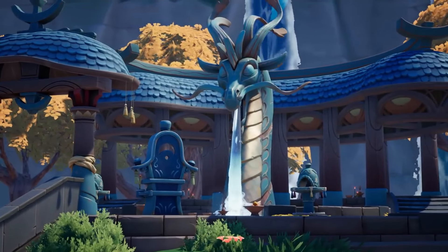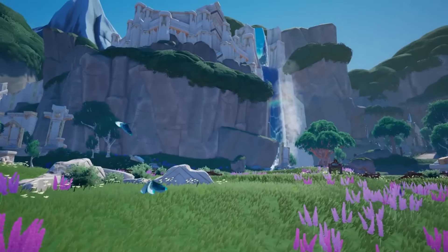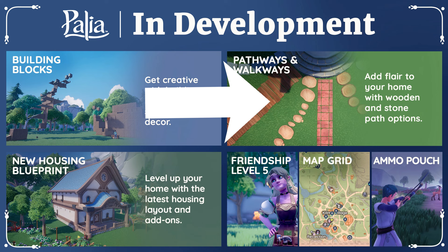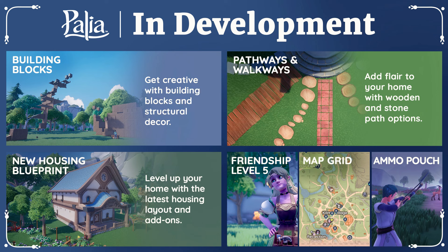If you didn't see something in this update that you were hoping for, do not worry — there is plenty more to come as the devs have also teased a roadmap of sorts. We don't have a timeline for these specific things as they are still in the works, but it looks like we're going to be seeing some very exciting decorative additions, one of them being building blocks. From the photo, we can see you can use these blocks and pieces of structural decor to build things similar to the obstacle course. For those who have made DIY paths while waiting for real pathways, you may not have to wait much longer — it looks like there will be at least five pathways made of both stone and wood added in a future patch.